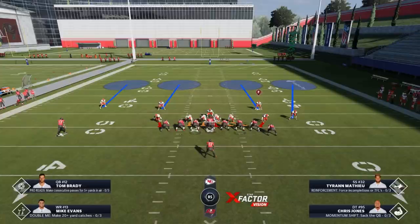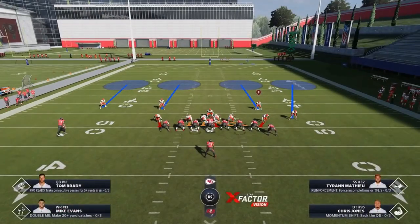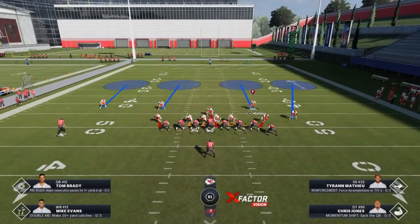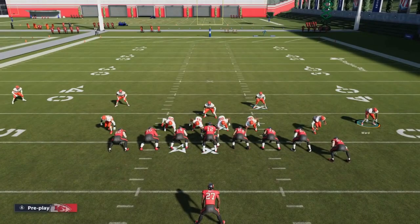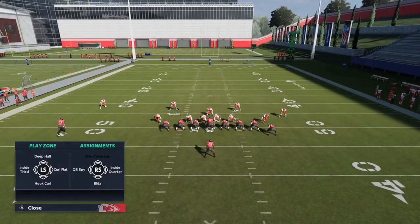I don't think it's best to run this against single back because it's too blitz-heavy to be a good run defense. One important point: if you guess pass, the DBs react faster and the edge rushers will ignore play action and go right for the quarterback, which turns the blitz up a notch. But that also makes this a risky run defense. These safeties will do a pretty good job helping with the run if you don't guess pass.